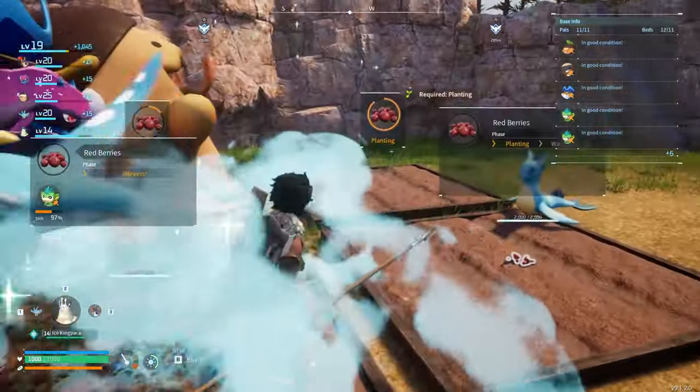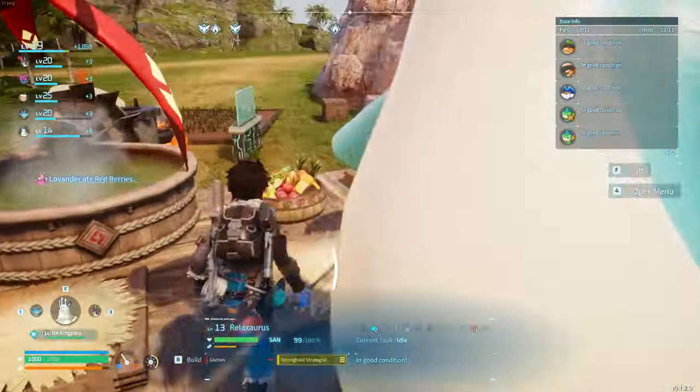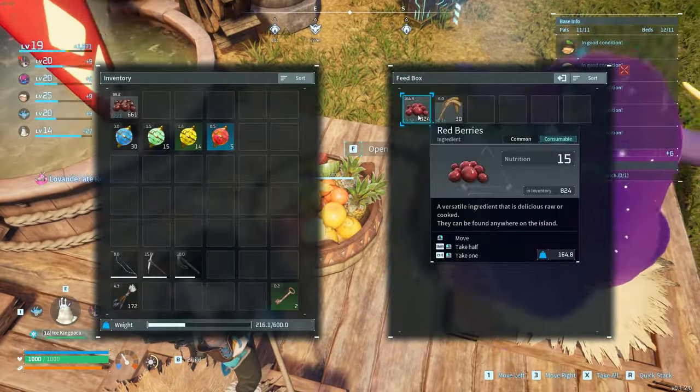First, you want to get yourself a berry farm, just like this. Get some people to transport it, harvest, and water. Then transport it into here.